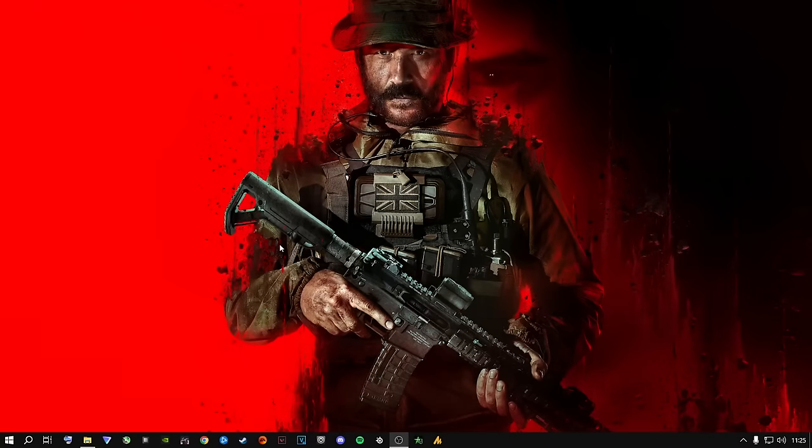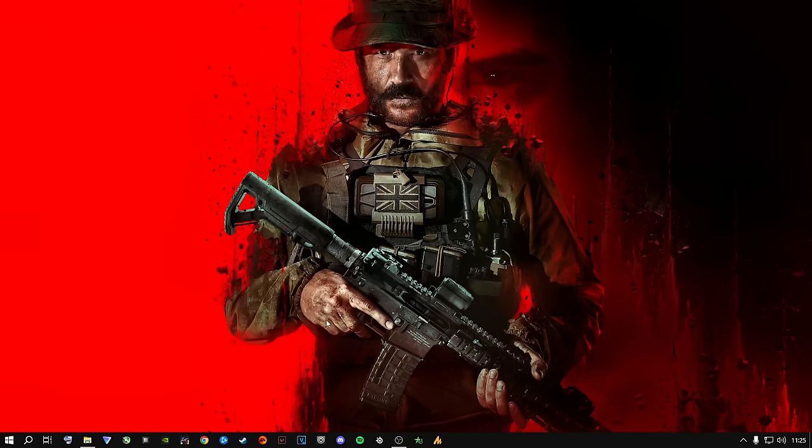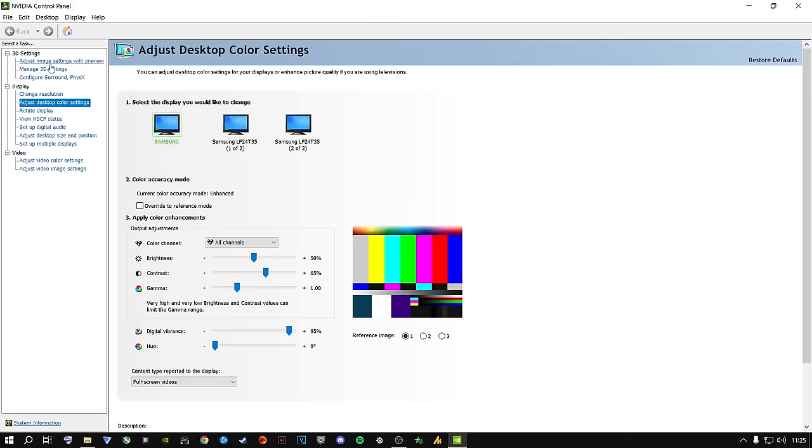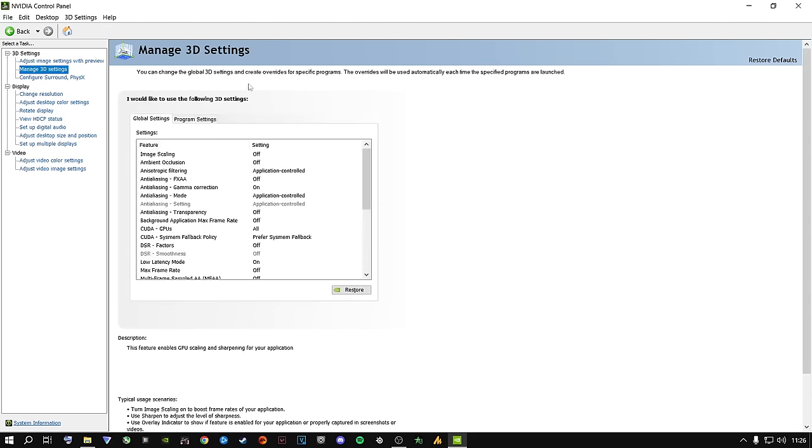If you're an NVIDIA user, right-click your desktop and open the NVIDIA Control Panel. Go to Adjust Image Settings with Preview, select 'Use the advanced 3D image settings,' and click Take Me There — it takes you to Manage 3D Settings and the Global Settings. Copy everything I have here. There's a new feature — please put it on 'Prefer System Fallback.' Then under CUDA GPUs, select your specific graphics card rather than leaving it on All.